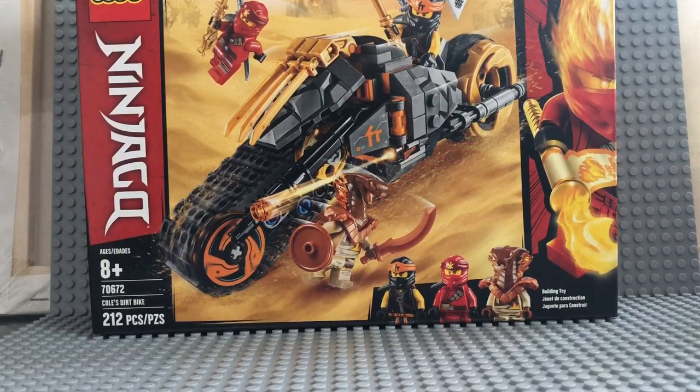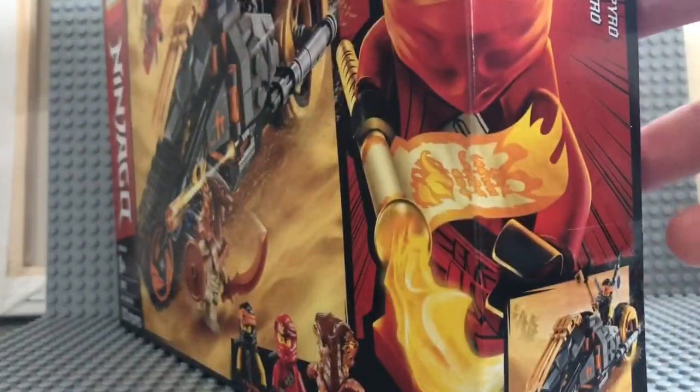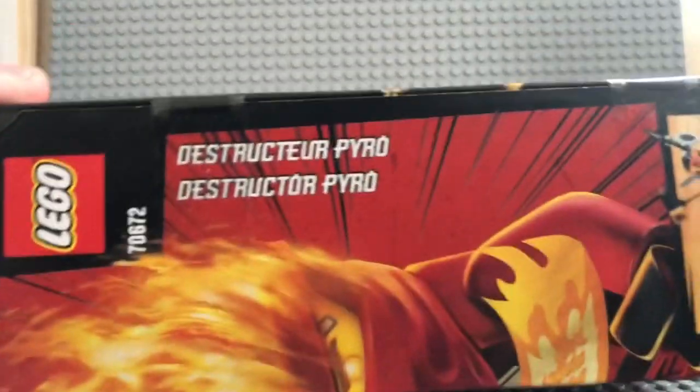They're called Pyro Destroyers — that's a really cool name. I definitely just got this set because I really love the way it looked. This is set number 70672, Cole's Dirt Bike, 212 pieces, ages 8 and up — which means we don't really pay attention to the actual age. Like, be honest, we don't really do it.